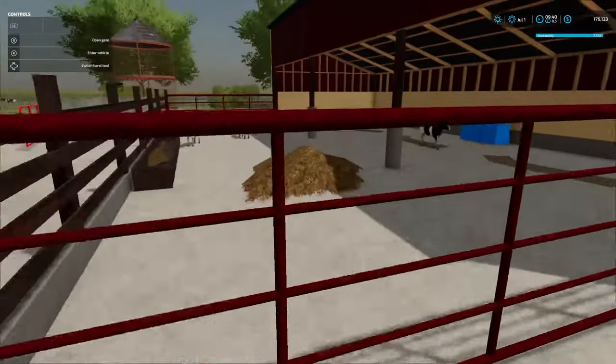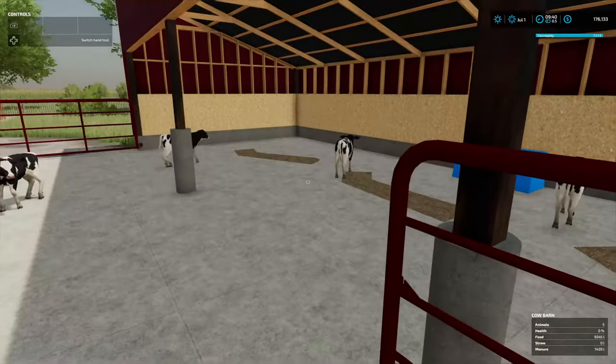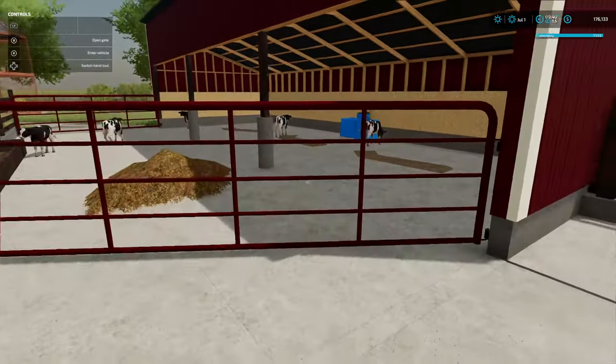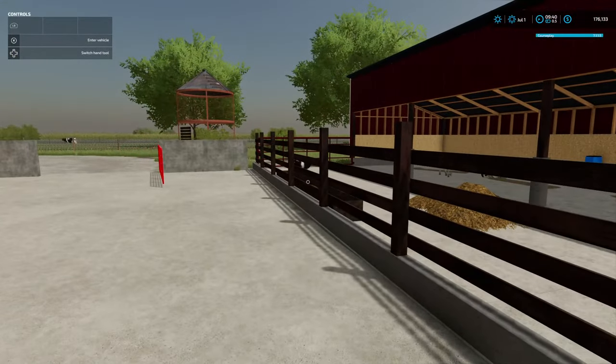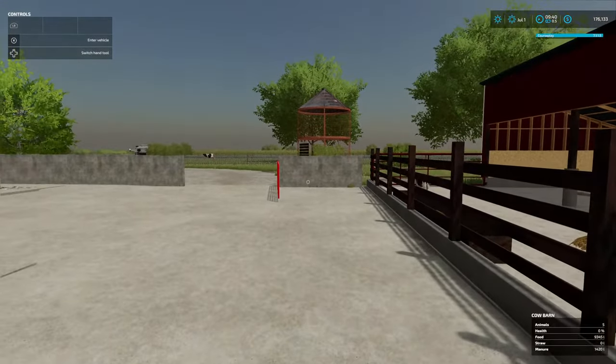This is the cow barn you guys all have now. Hopefully you like it. I wish I could make more things color changeable, like the trim and the gates. I'll probably release it.